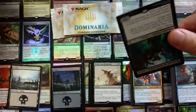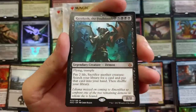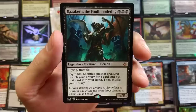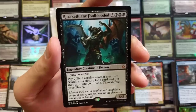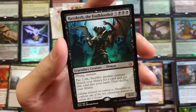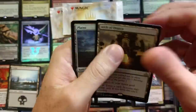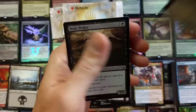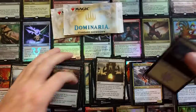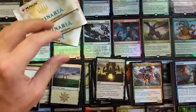We got a big boy right here - Razaketh, the Foulblooded! Pulling some big demons today. Legendary creature demon, flying, trample, eight eight. Pay two life, sacrifice another creature, search your library for a card and put it into your hand. Wow, that's big. Foil Plains, pretty neat. And a Bone Picker - cool little foil. Not doing bad with the foils today.